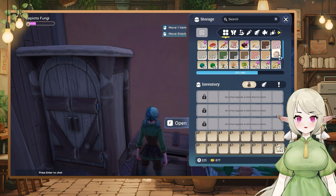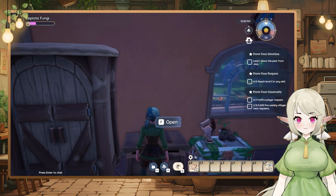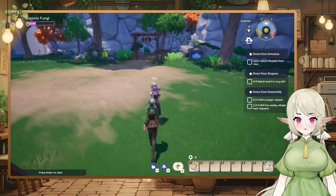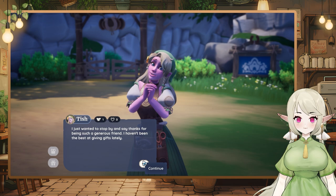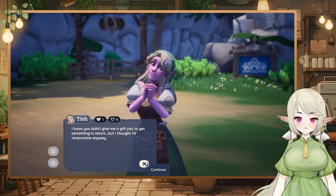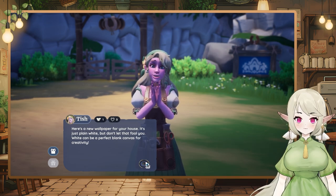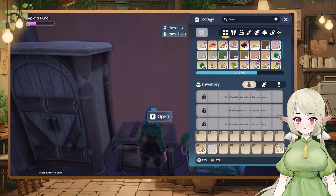I'm now thinking maybe I should take the lucky coins with me, because if I go to the city again I'll be able to pick up some things from there. Oh look, Tish is here! 'I just want to stop by and say thanks for being such a generous friend. I thought I'd reciprocate anyway — here's a new wallpaper for your house. It's just plain white, but white can be a perfect blank canvas for creativity.' Okay thanks! I'm not looking for white at the moment but it's still good to have.